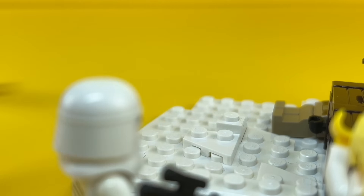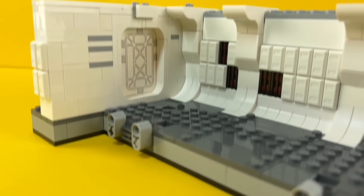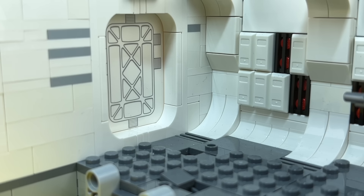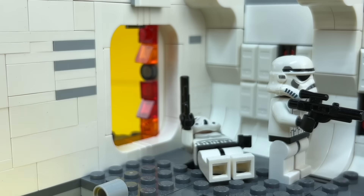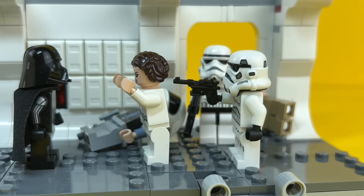The next mission takes place on the Tantive IV. So I bought the Lego set, and the build is complete. On board the Tantive IV is the traitor Princess Leia, and she is defended by a bunch of rebel scum. For this mission Rob is ordered to capture the princess alive. Rob and his men quickly take out the rebels, but the princess isn't gonna go down without a fight. Eventually Rob manages to subdue her, then he brings her before Vader, and he puts her in chains.